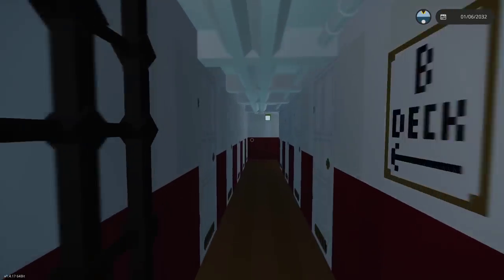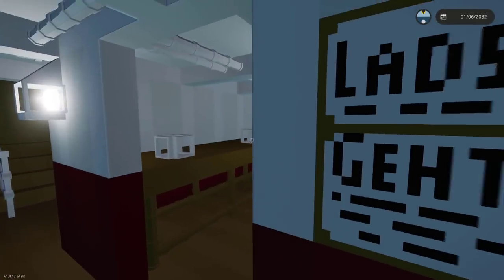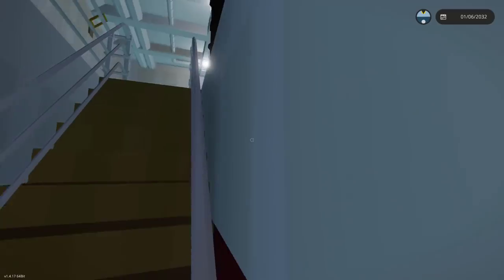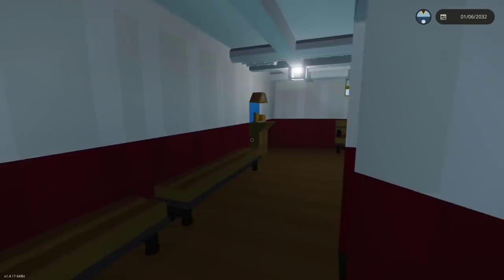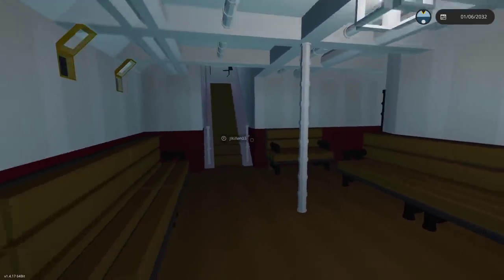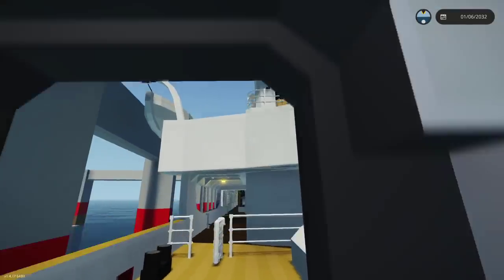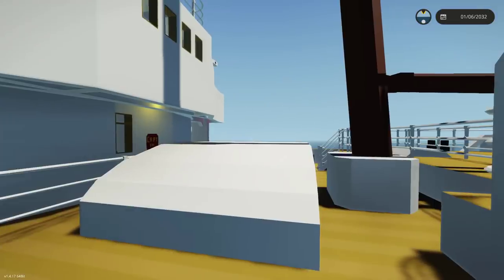It stops off at the crewman's passage, and we actually have a third class entrance - this is really stunning. I'll be honest, this is one of the best ships I've seen in a while on this game. Going over here we have a third class general room - this is really, really nice. And look at that - we turned on the boilers and there's now steam coming out of the funnels.